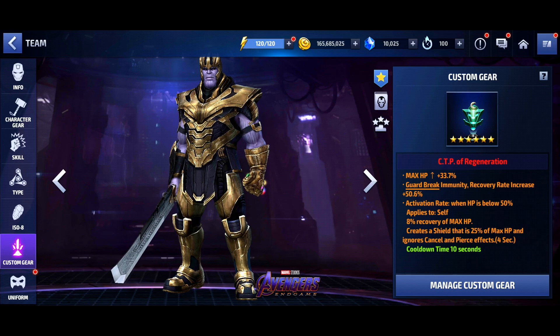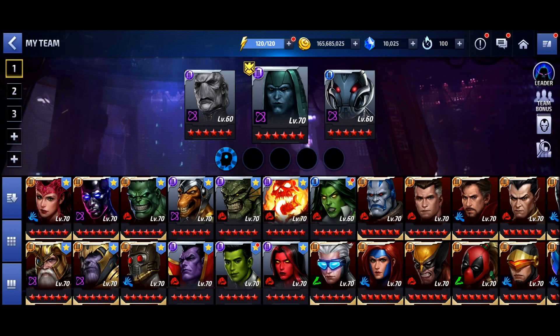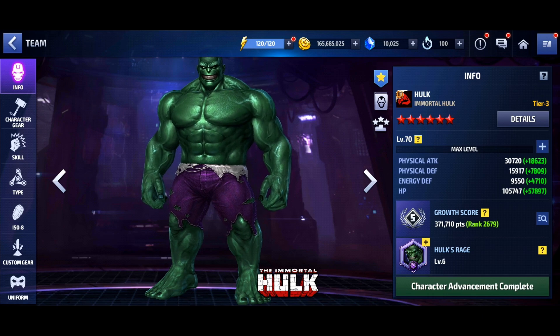It's a similar setup - 33 and then 25 on the shield. It takes so many Obelisks to get 30-plus percent max HP and a 35 shield, so I just settled for that. I've been trying them both out in PVP. It looks like the Hulk is actually a little bit better than Thanos - and by a little bit, it's actually a good bit. It comes down to his damage being based off his HP, and he just has so much more HP than you could ever have with physical or energy attack, making him perfect for a CTP of Regen.